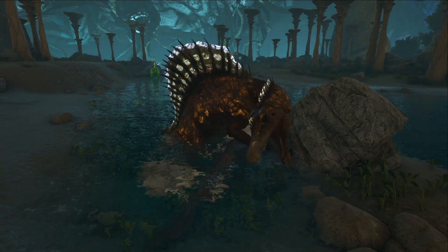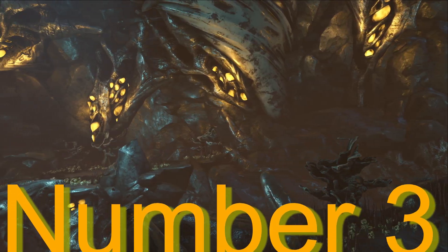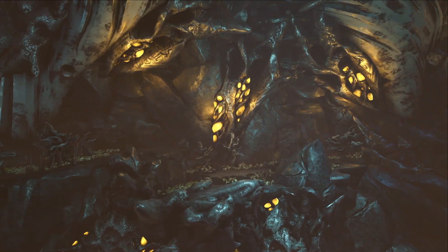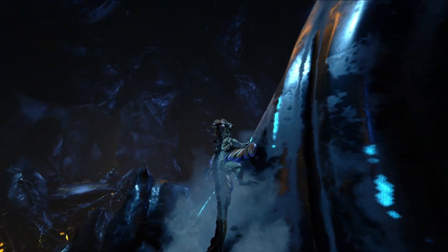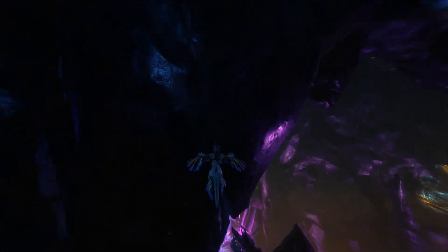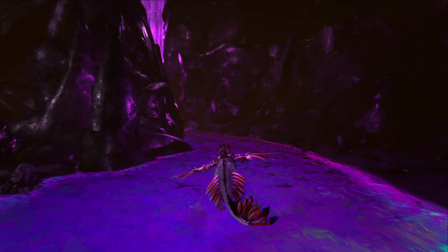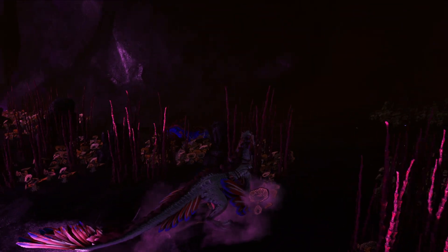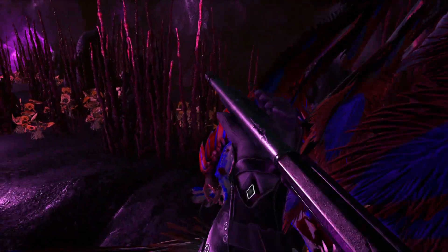Now, even with the Spino being as speedy as he is, good luck keeping up with the next creature on our list. Sitting at a respectable number three is the main mount of Aberration — the gliding, climbing master — the Rock Drake. Arguably one of the fastest creatures at traversing the map, with its ability to glide, climb, and swim pretty quickly, you won't meet any obstacle you're unable to pass quickly and easily. Not only is the Rock Drake incredible for getting around, but the ability to shoot off the back of it makes it amazing for going out to tame creatures — you can ride it, climb up a wall to safety where dangers can't reach you, and shoot your longneck rifle to knock out other creatures you might need, such as the Therizinosaurus.